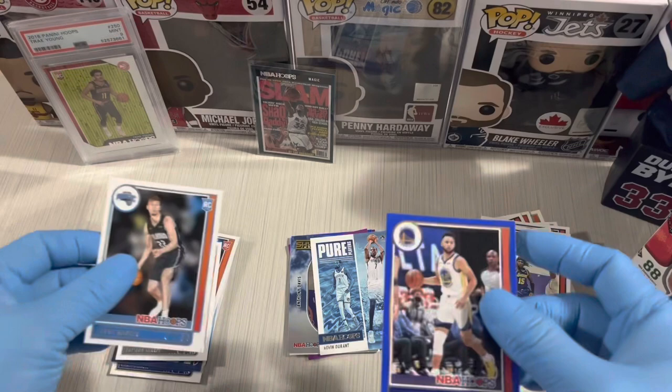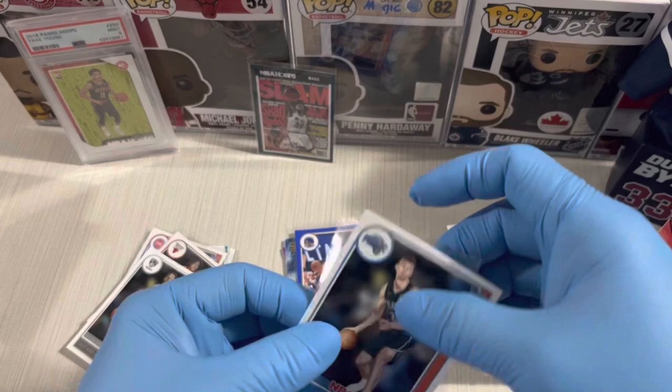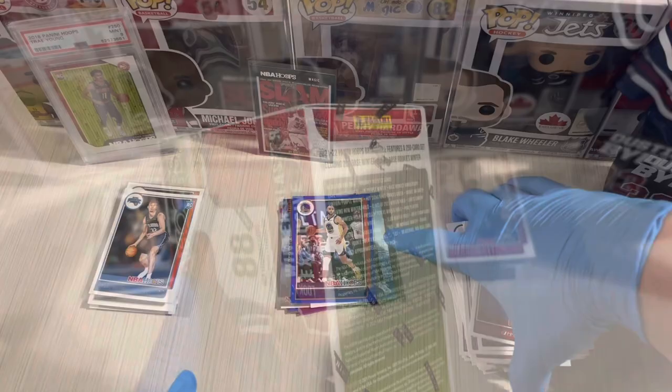We hit the top rookies in this box. Steph Curry blue parallel — we're gonna put this in the sleeve. First blaster done, so let's proceed to the Winter Edition.